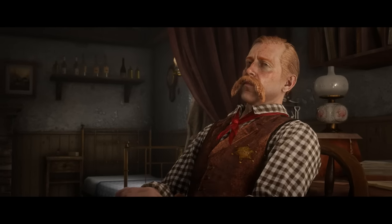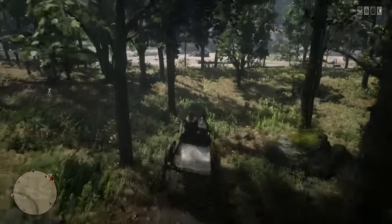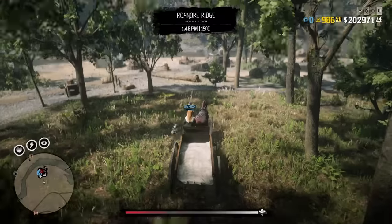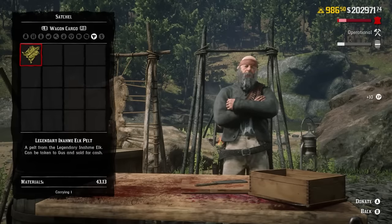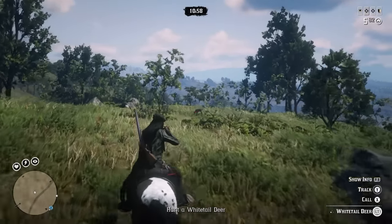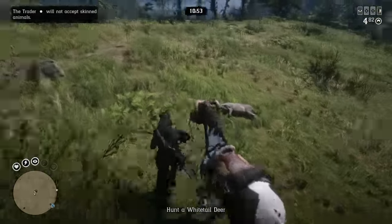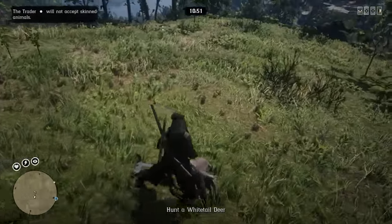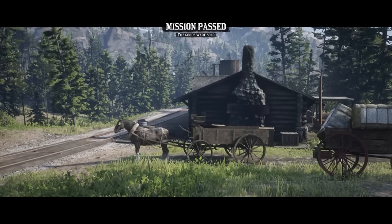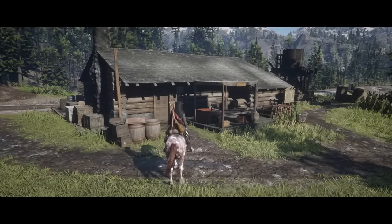So how does the trader, moonshine, and naturalist tie into this money-making method? With the trader, you get a completely new business where you donate animal materials and complete resupply missions. After that, Cribs generates goods in the background — every 50 minutes you can get 25 goods, then do a delivery and make a decent amount of money. Apart from getting materials and doing resupply missions, this is entirely passive. You can even order supplies once you have money coming in.